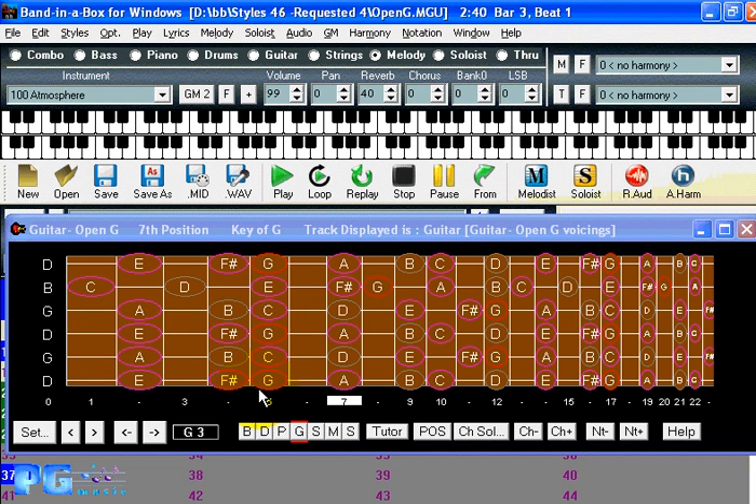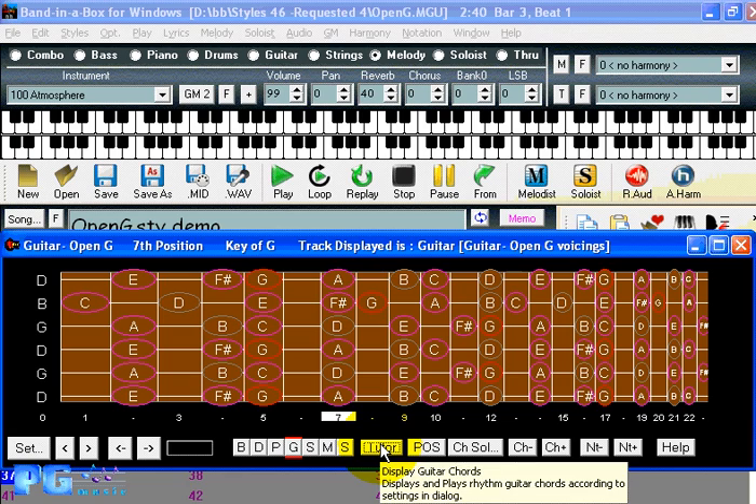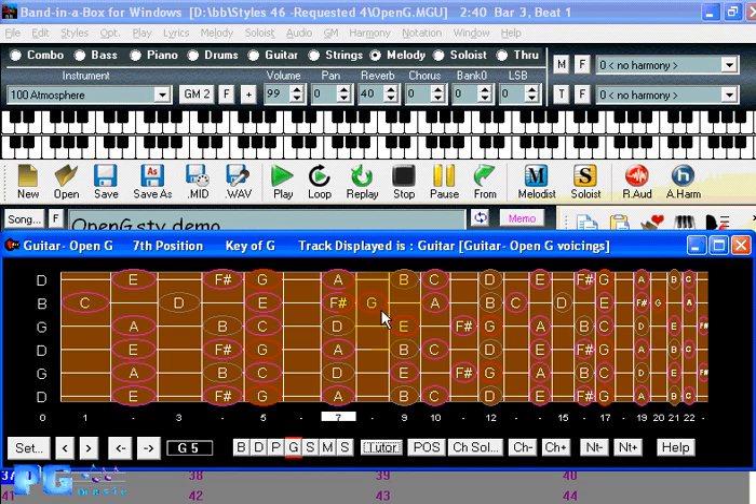With the tunings, what you need to decide is: do you just want to hear music played with these tunings? If that's the case, there's nothing you need to do — just load in a style that has that tuning, such as Open G, and you'll find those on Styles Disc 46. If you want to see a particular melody or track displayed using your tuning, pick the melody track and set it there. Or if you just want to learn how to chord in a particular style, select the tutor for your style.